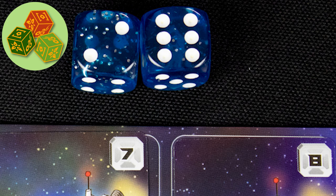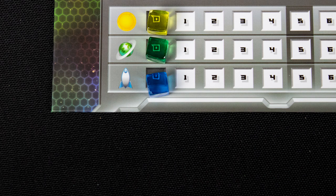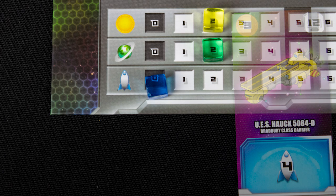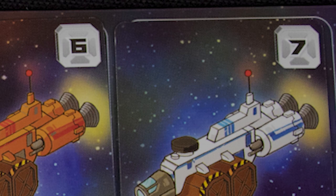Dice rolls determine which card effects will happen each turn. Each player has three tracks on their board: yellow represents money and tracks how much you can spend on new cards; green is your income — at the end of your turn, if your yellow marker is below the green one, move it up to match. The last track is your score track, which is advanced when you activate a card with the rocket symbol.